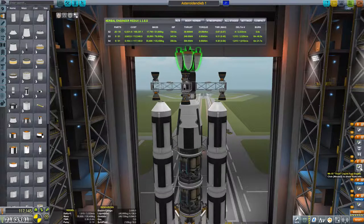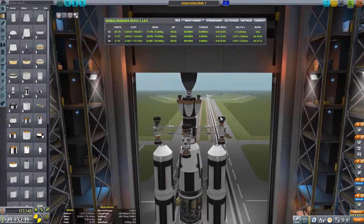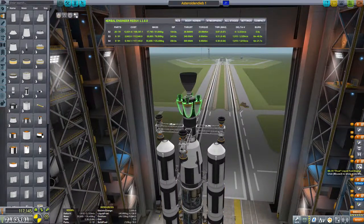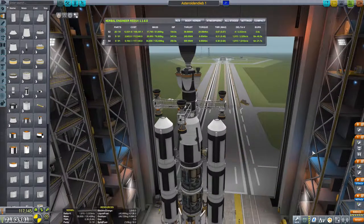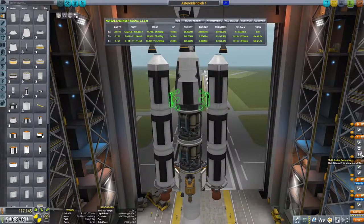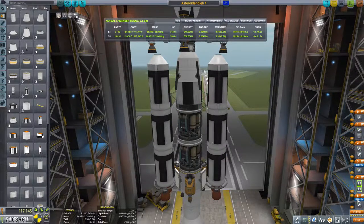Was bist du eigentlich? Ach so, genau. Was habe ich denn hier oben gemacht? Wie viele Triebwerke habe ich denn da dran? Okay. Hier kommt noch eine extra rein. Die kommen rein. Und da. Wie bei den Sepratons.